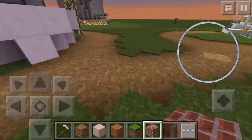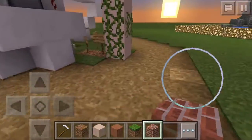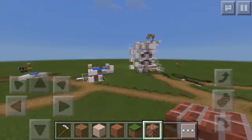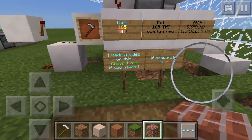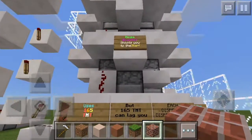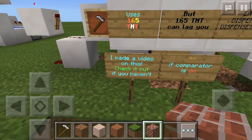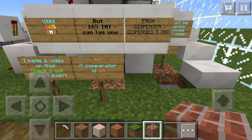That was cool! Let's go over here. It's just called 'TNT stuff,' it doesn't say how many creations there are. What's this? There's a player launcher and this looks like an upgrade. Let's go over here to the player launcher. This is the 'Player Mega Blaster' — it shoots you to the stars! I'm scared. It uses 165 TNT — I actually made a video on this. Each dispenser dispenses 5 TNT.